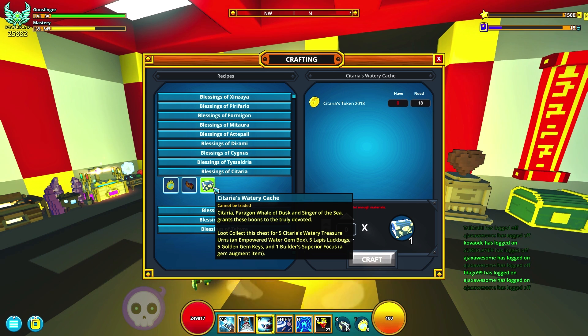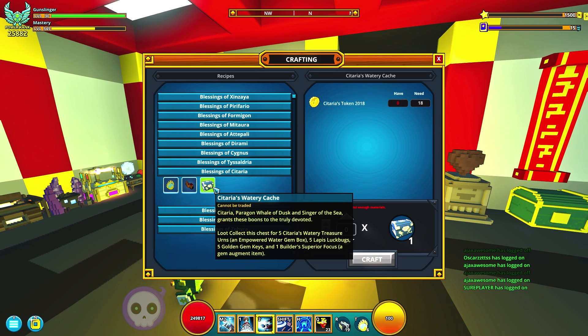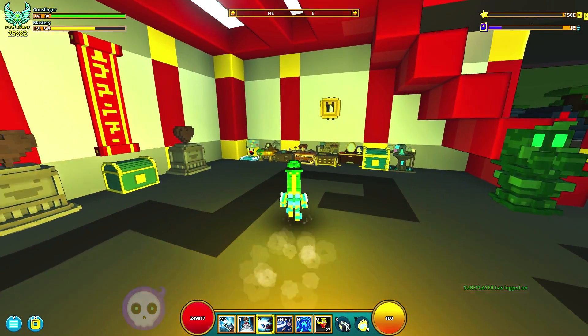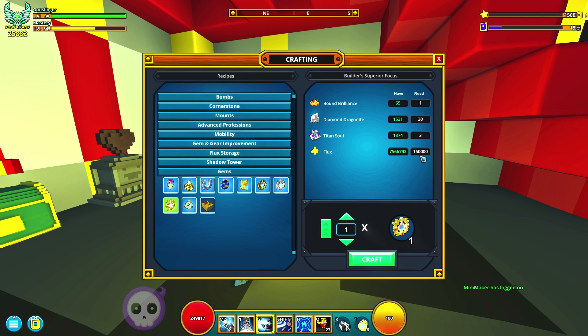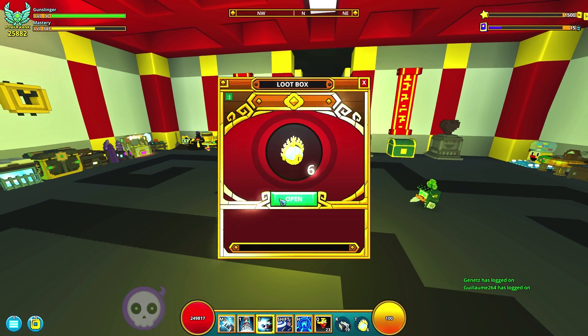Otherwise, you get one Builder's Superior Focus. They really love to think that those items are extremely worthwhile. But there's another factor to consider: the Builder's Focus is not going to be nearly as valuable, because when the Trove Heroes update hits, they're going to end up cutting the price of the flux on all of the focus items by an insane amount. These gold focus items actually do become quite worthwhile after the Trove Heroes update ends up hitting.